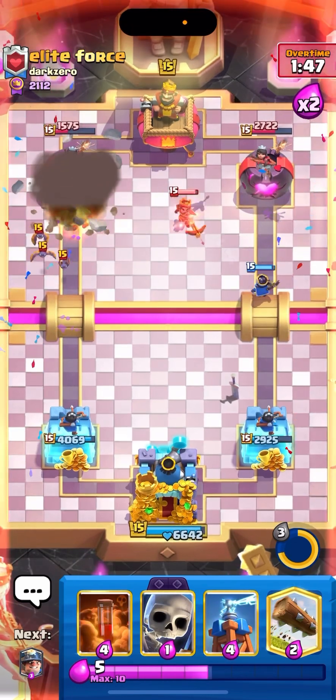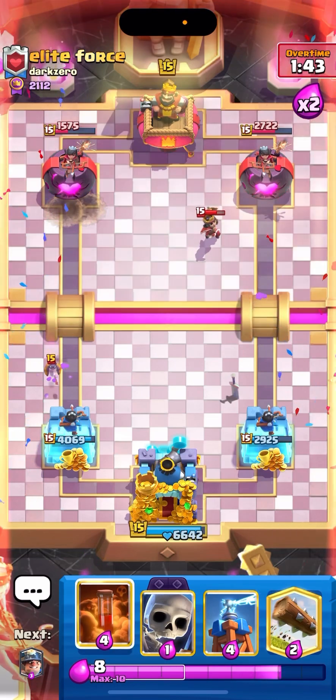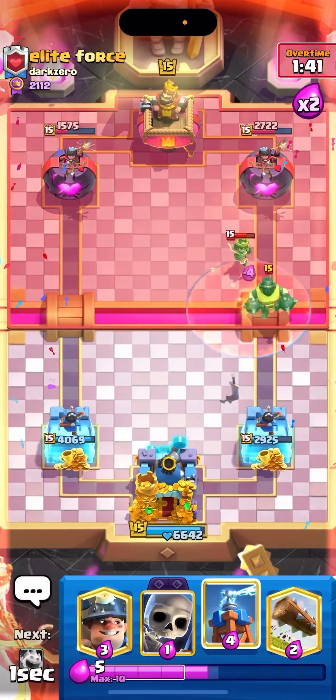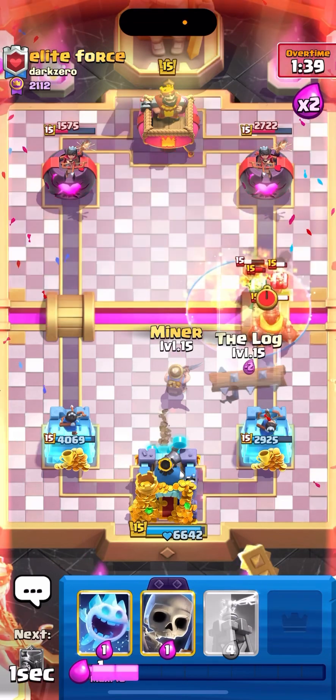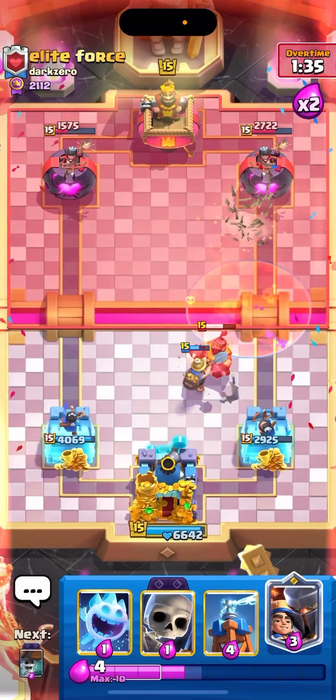Wall Breakers connect — that's a lot of damage! Do I want to Poison at Little Prince? Yes, since it's behind a Mega Knight. Let's go with a defensive Miner like this. I know he's going to play something else. Can he play something else? What am I saying?